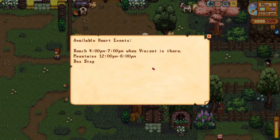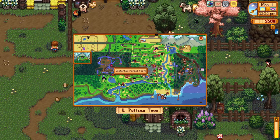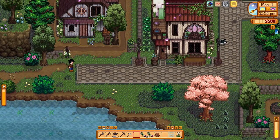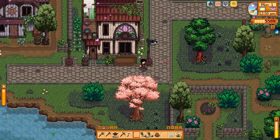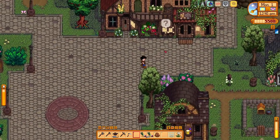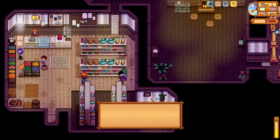That was the mountains event. We need to visit the beach when Vincent is there, but I also need to go see Pierre first. We have money and I'm going to upgrade our backpack on day one. At Pierre's shop: 'Hello, it's nice to meet you.' That's Caroline. And there's another new NPC: 'Hey, the name's Sterling, I moved here not too long ago myself - maybe it'll give us something to talk about. First one's on me.'